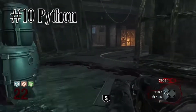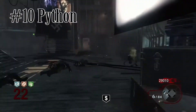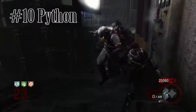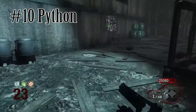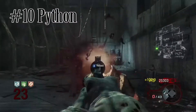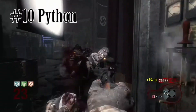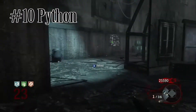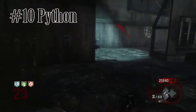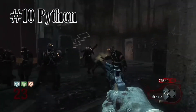Coming in at number 10 we have the Python. The Python is a very good weapon for those early rounds. It's a very powerful pistol and because it's a pistol it has brilliant mobility. Recoil is a bit dodgy and it's great lasting until about round 15. Obviously it's not great for points since it's just a pistol, but it's a nice fit for our number 10 spot.